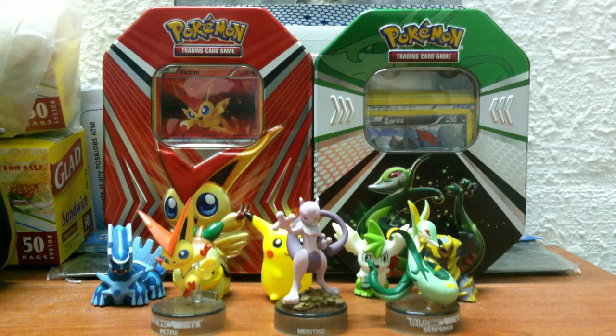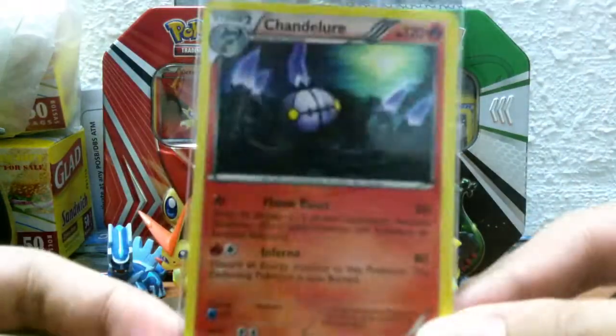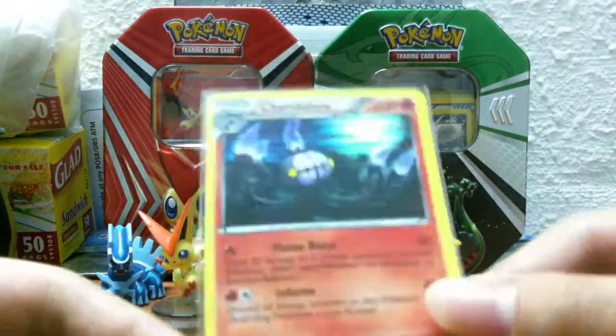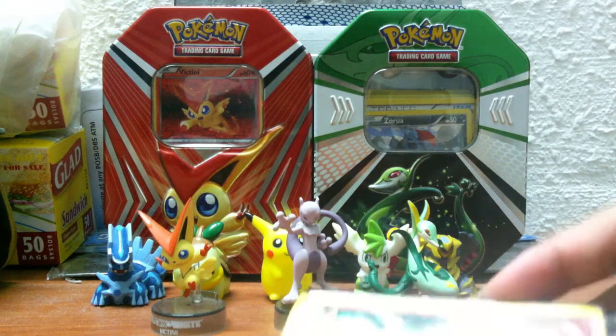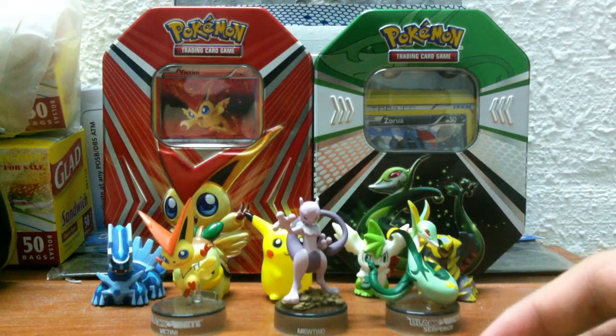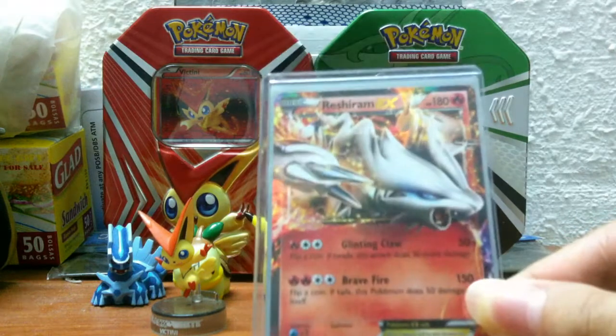From my Reshiram pack, I pulled a Chandelure holo, which is very nice. And from the Regigigas pack, I pulled a very, very nice Reshiram EX. Look at the cards — so nice!